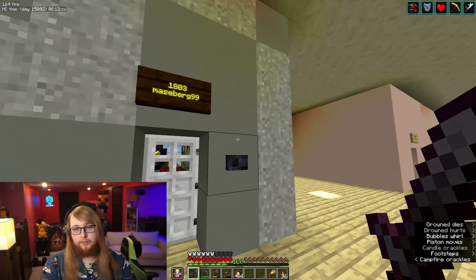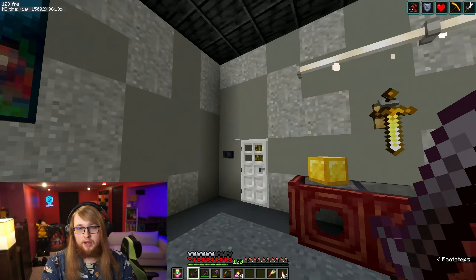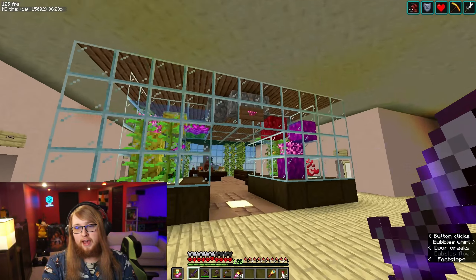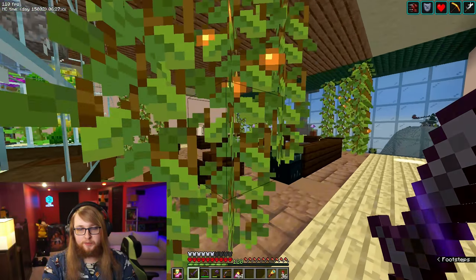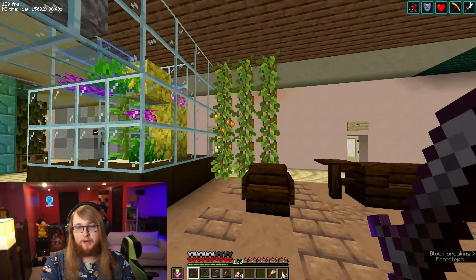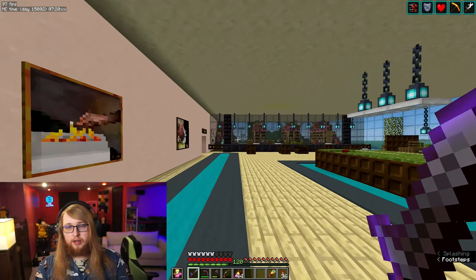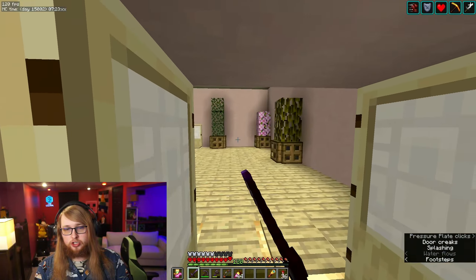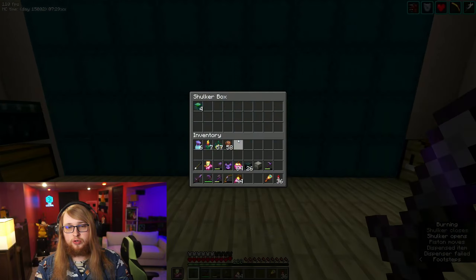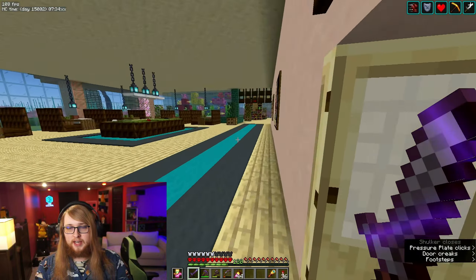Some of the rooms we have here: we got Mace's room, which is inside a giant safe with all his gold and money and expensive paintings. Or we have rooms like Gia's over here, which are more open and just become a lobby for the floor. Back down here in the lobby is where you actually get access to the drowned farm loot, with everything saved in these beautiful cyan shulker boxes.